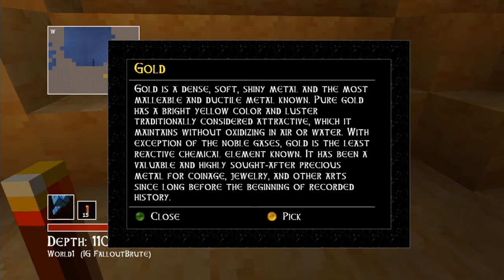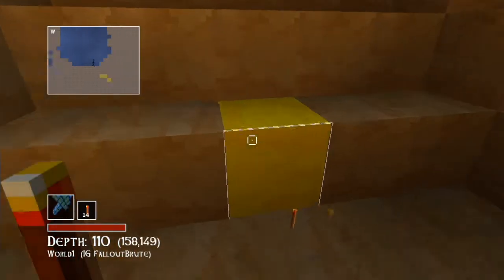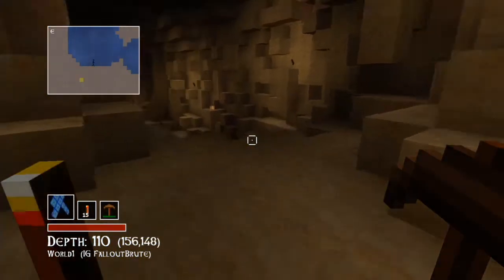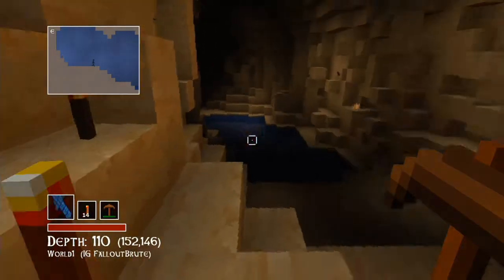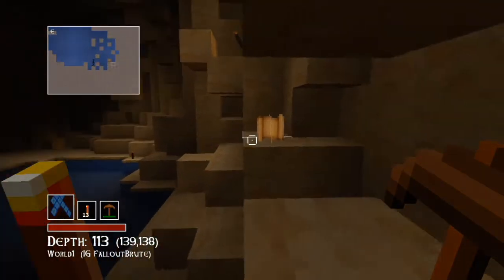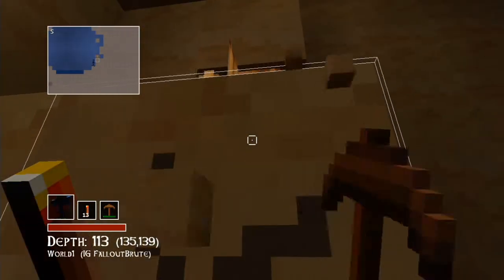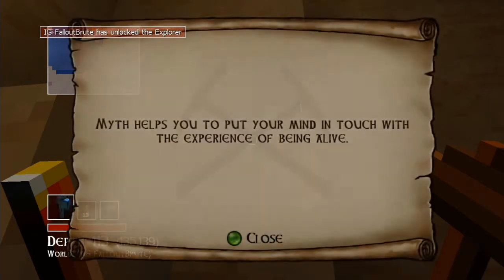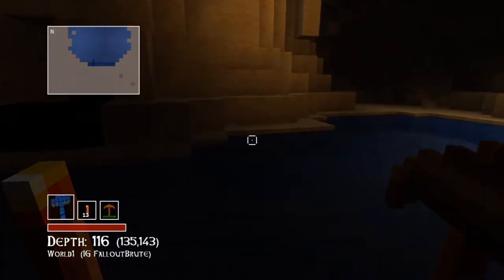I wasn't thinking we'd find anything that close to the surface — I thought we'd have to mine down a little bit more. So I just brought a wood pickaxe to start off. I believe what we're walking on right now is granite. And here we are coming up to a little lake — it looks like we've found a wisdom scroll. Let me just mine up this block and we can read it. We unlocked a new skin. 'Myth helps you to put your mind in touch.' I didn't even get to finish reading it — sorry about that.